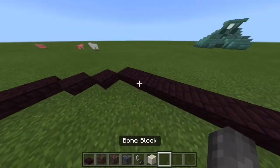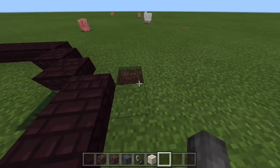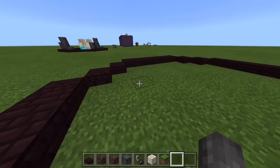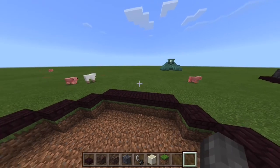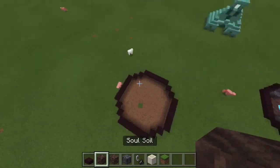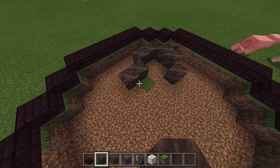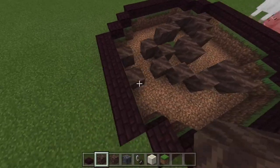Next, you're going to clear out all the grass that's inside, for the next step. So now that you've done that, you're going to get either soul sand or soul soil, and place it randomly in different places, kind of like that, and get it randomized so that you can get a texture.